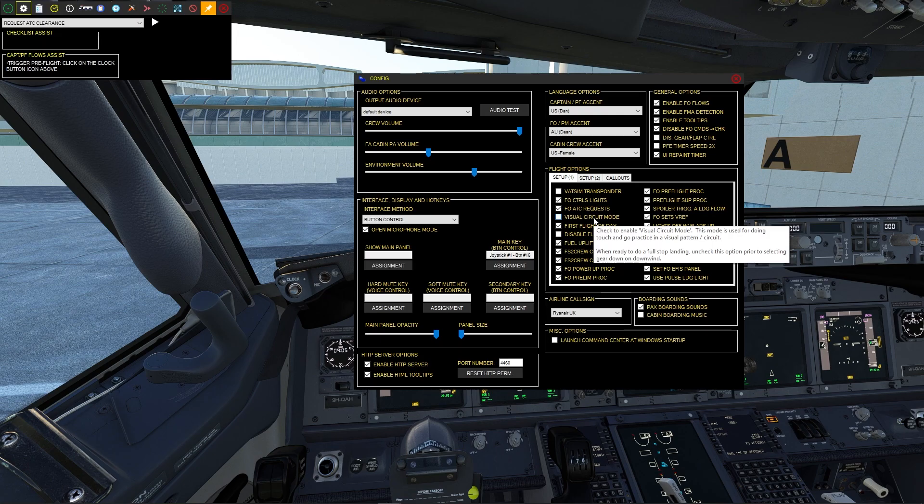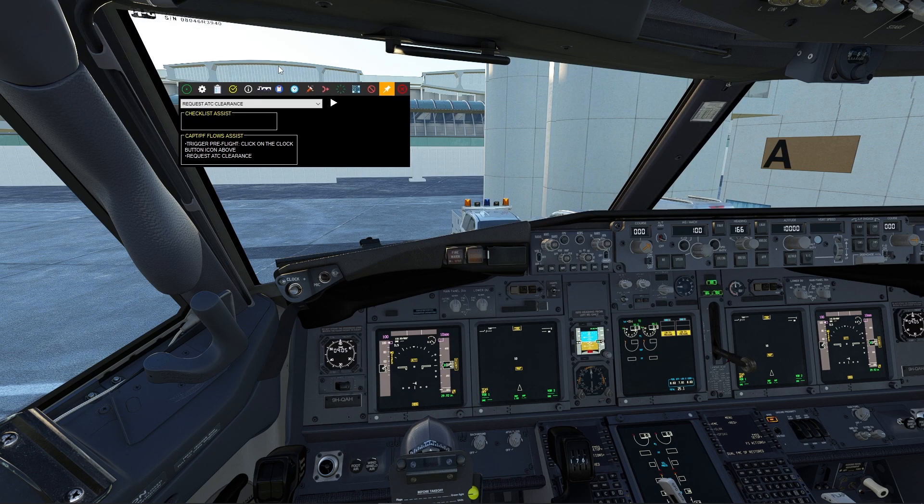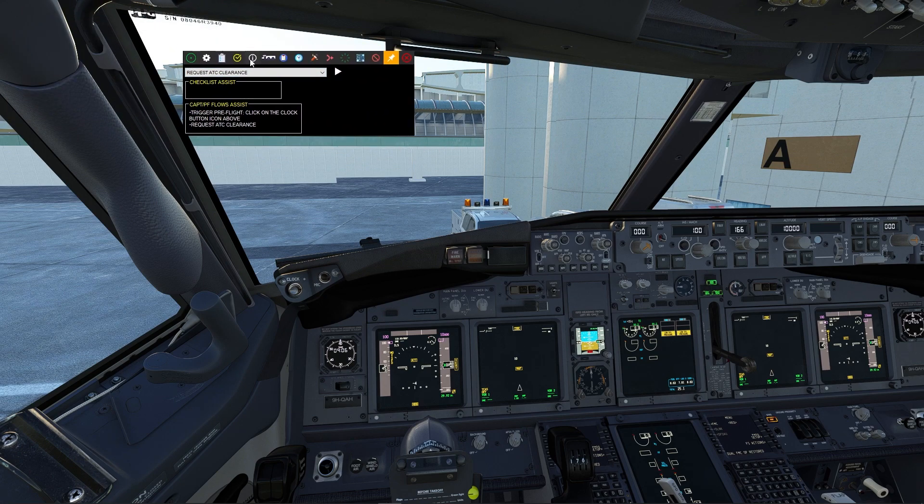We're going to leave this on — I do want to show what it's like. Checking this software right here, you can move this around, really nice. As for the icons on top of FS2 Crew, here we have expand and shrink the FS2 Crew menu, so you can hide this. Settings, main ops manual panel — it's basically the PDF, the manual itself. This is the assists, so you can hide this down below. We're going to leave this on so you can see what's going on.